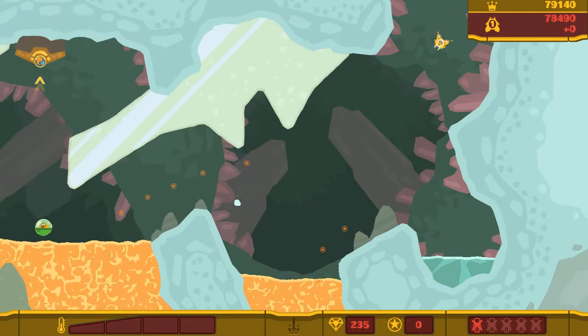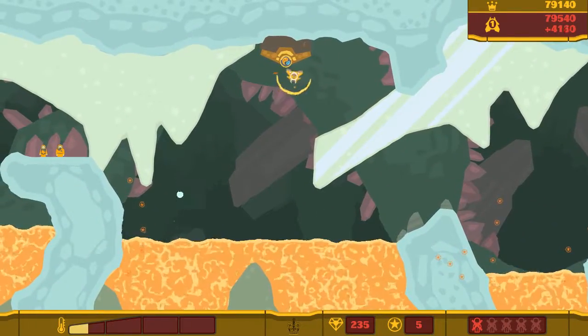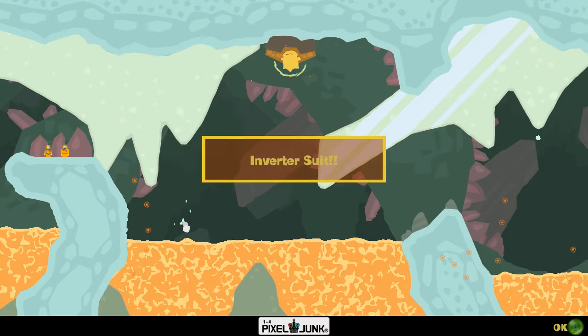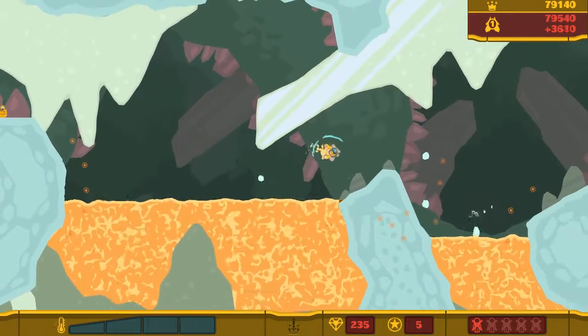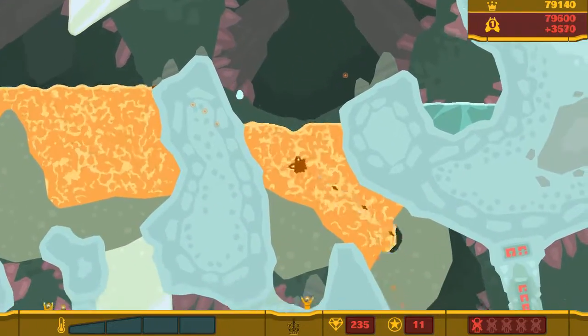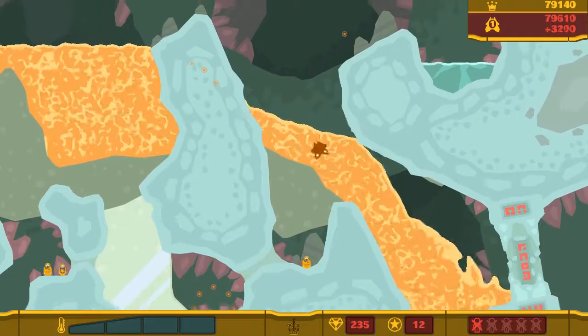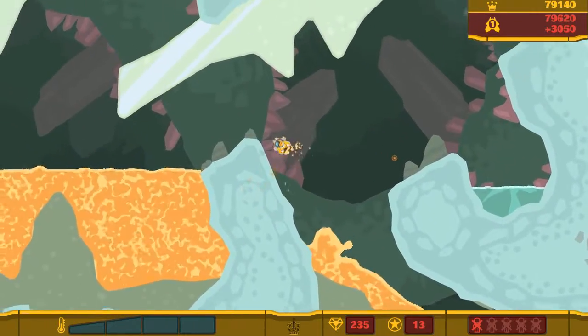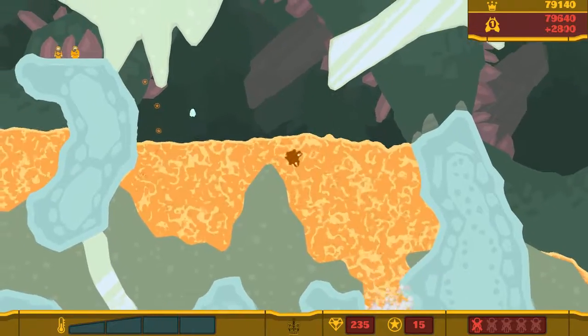Why did I never consider pouring all the lava to the right? I don't know — sometimes we all have a brain fart. I like how the inverted suit symbol is a freaking Tide Pod. It's supposed to be a yin and yang of water and lava, but it looks like a Tide Pod. God dang Tide Pods.